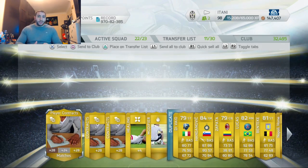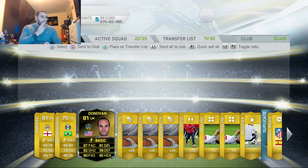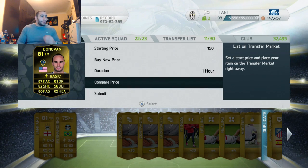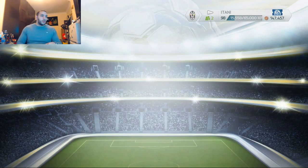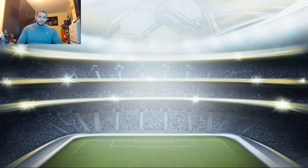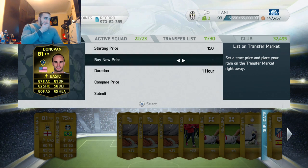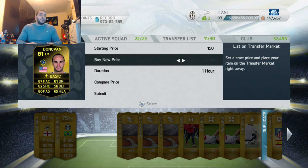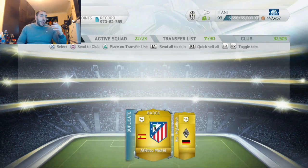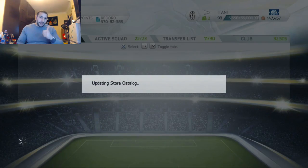We get an inform — oh Donovan! Oh my god, I don't even have him! We get an inform and a pretty damn good one — 87 pace for a left mid, not bad at all. The compare price isn't even fixed. Anyway, let's keep him. We might make a team around him in future videos. He is going to be insane as a left forward with 87 pace.